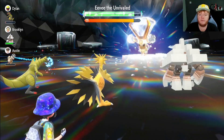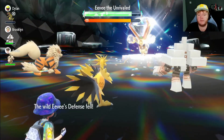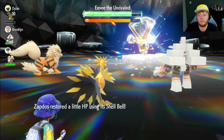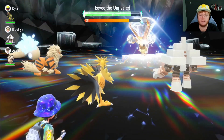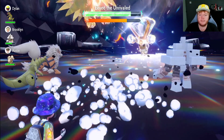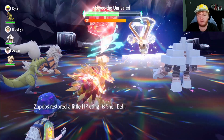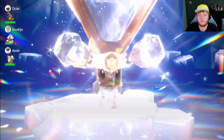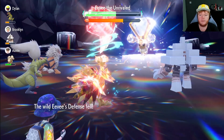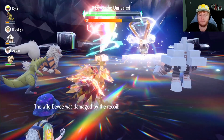Double Edge does quite a decent amount of damage. Once we can Terastallize, things start to speed up. After Terastallizing we use Thunderous Kick and do a ton of damage, and more importantly we go back to full health. Eevee removes negative effects from itself and then nullifies us — when this happens, just continue to use Thunderous Kick. It won't do too much damage straight after the removal, but after two attacks it will start doing a lot of damage again.